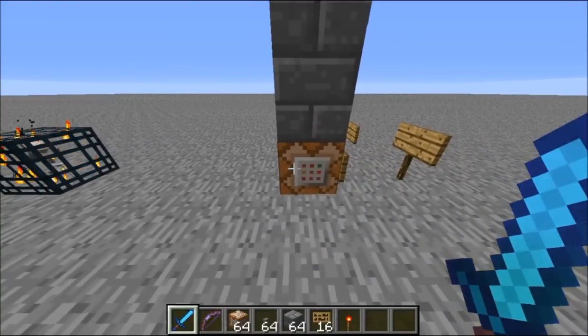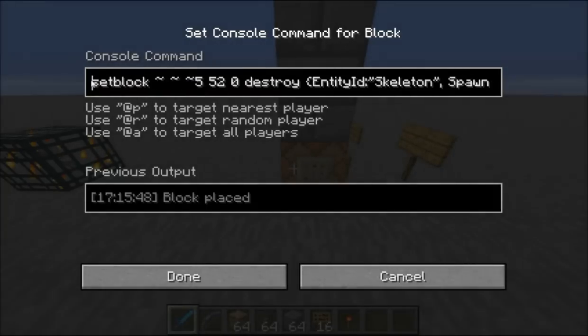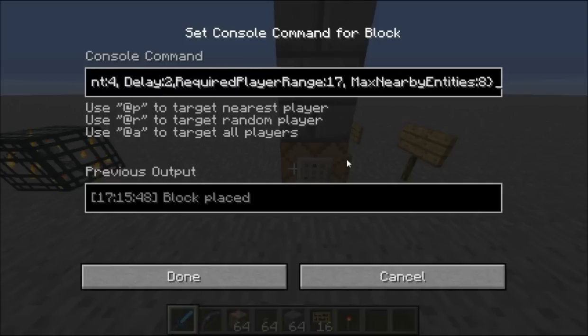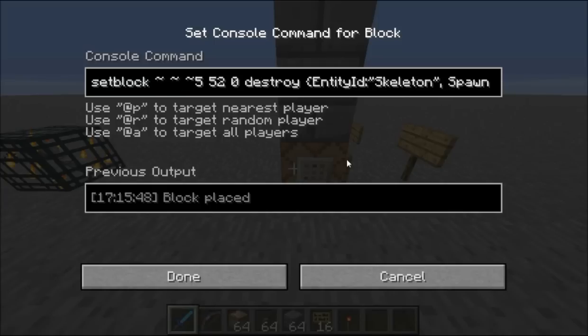But with the new setblock command in the snapshot, you can create spawners that spawn different mobs. I haven't quite figured out how to get them to work exactly like the spawners you'd find in a dungeon, or in mine shafts, or whatnot.